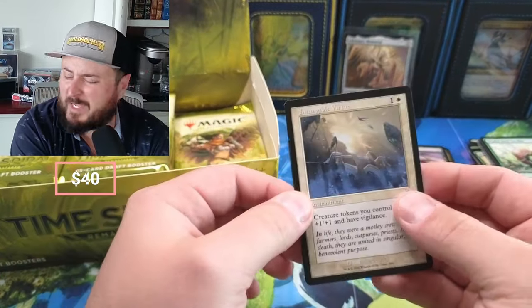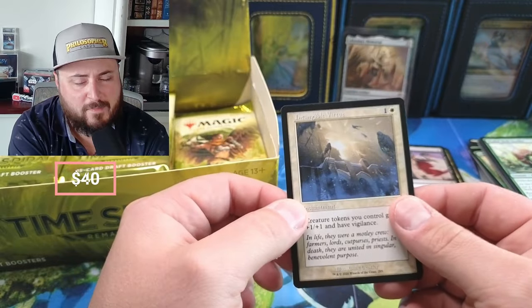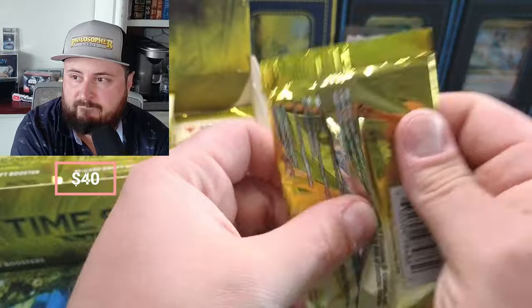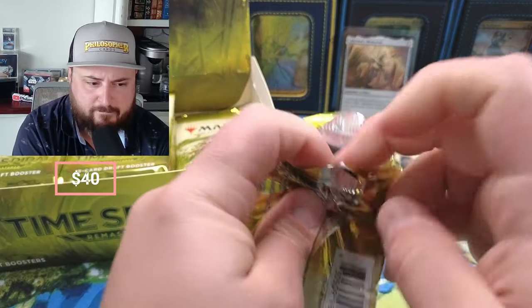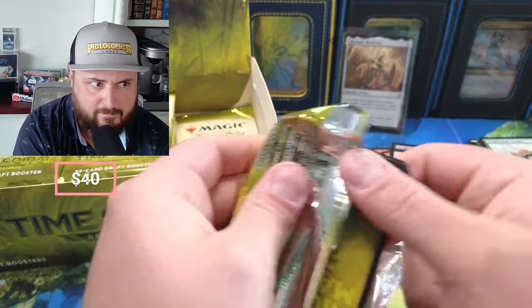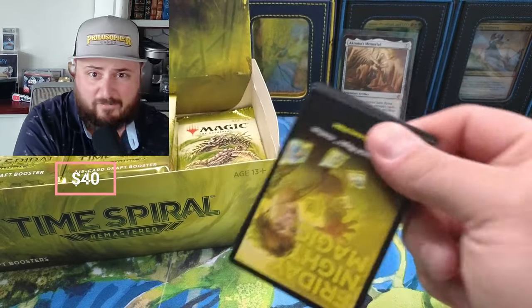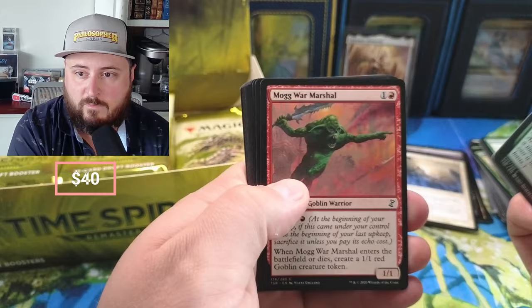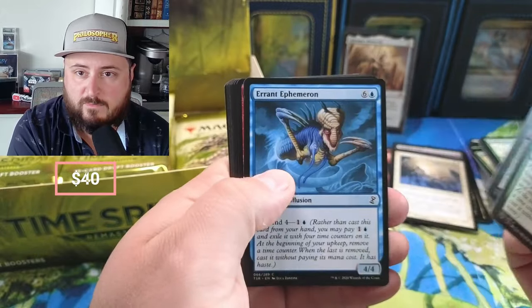I'm not really sure to be honest. I think that Memorial is like top five pulls in the set — top five. So we did alright. Cutthroat — we pulled that in the foil already.